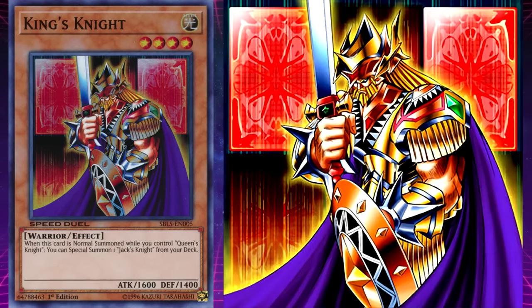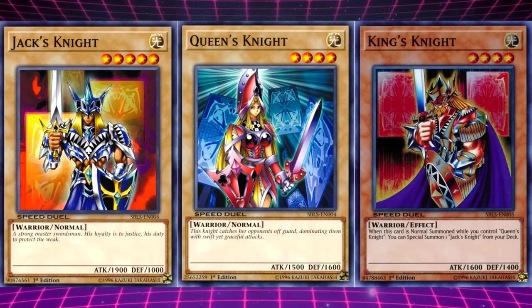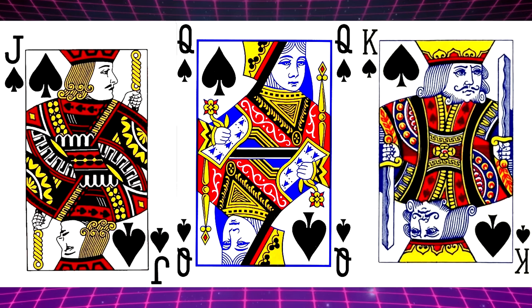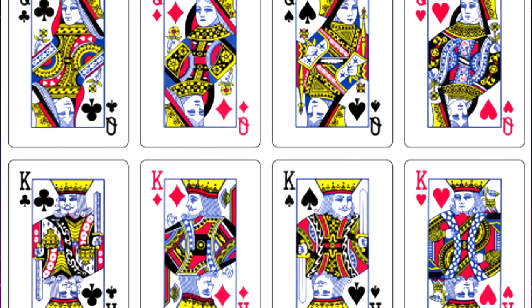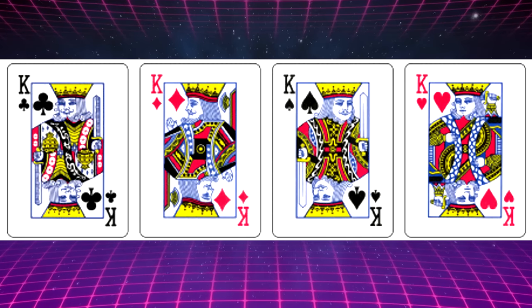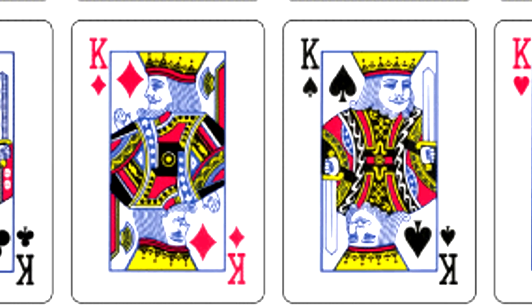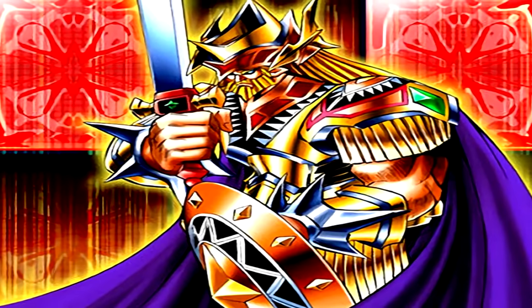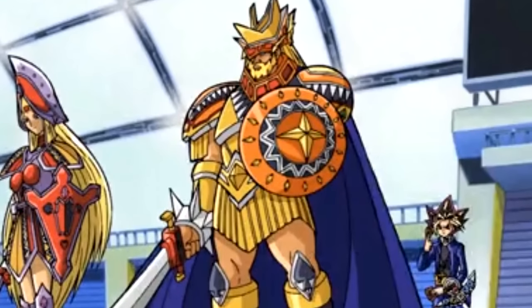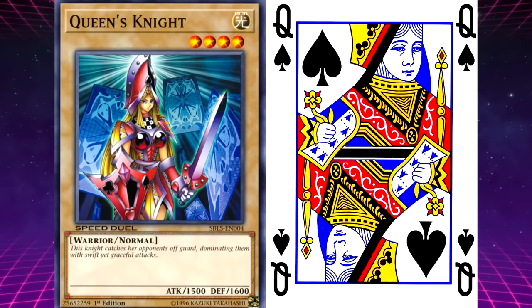King's Knight. His effect is: when this card is normal summoned while you control Queen's Knight, you can special summon Jack's Knight from your deck. While the Jack was the strongest and the Queen was the weakest, the King uncomfortably sits in the middle in terms of both attack and defence — despite the fact that the King is the strongest of the three face cards in most card games. Just like the Queen and Jack in real life, the King comes with some variations: two of the Kings face opposite directions, and the King of Hearts is the only one not to have a mustache. In the anime, he has spades on his knees, so he's the King of Spades. Meaning these three monsters are the Jack, Queen, and King of Spades.